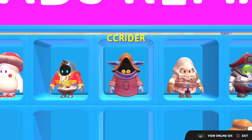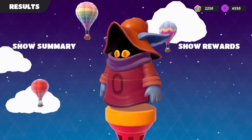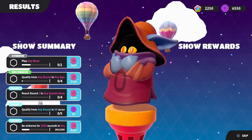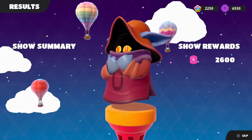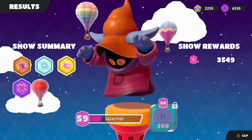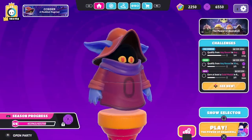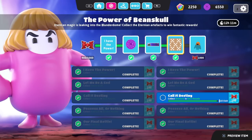We're gonna call it there, hopefully that's enough to get through the quest. Let's go ahead and exit this show and see what our rewards are. We do get a nice bundle — 2,600 battle pass points — and we got our bronze, silver, and gold all in order. That's pretty nice. Getting close to level 60 is very exciting — we're really getting through our battle pass now. Unfortunately I needed three more.